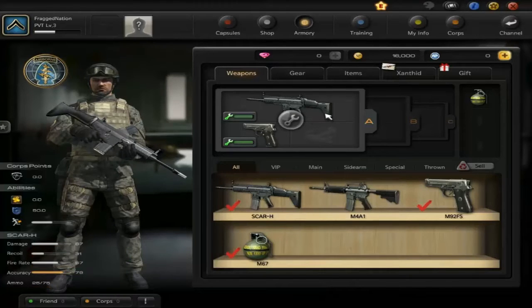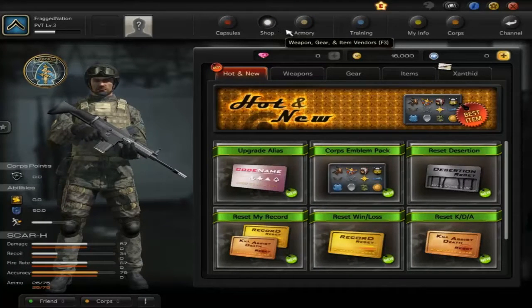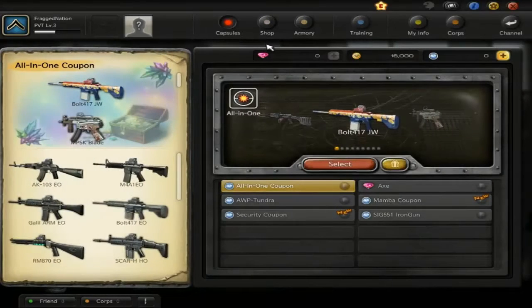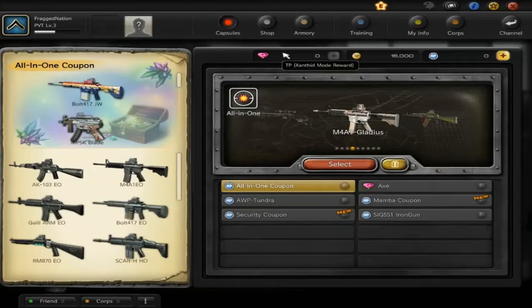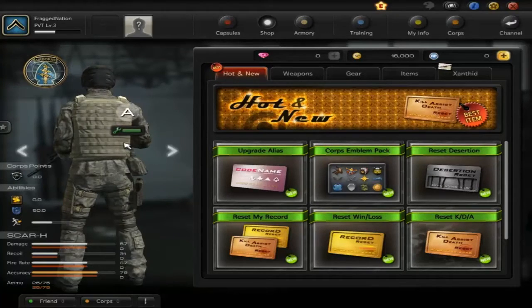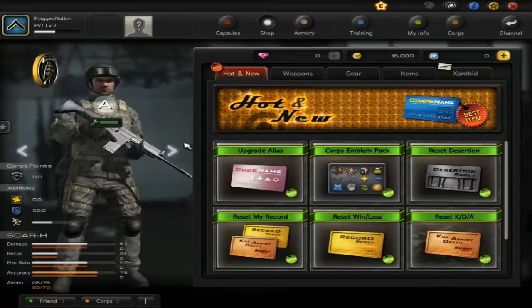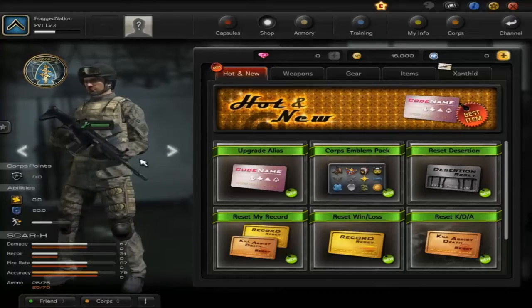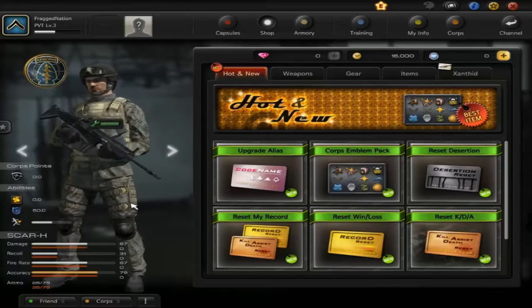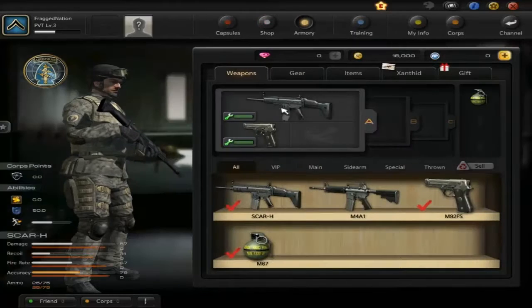The first thing I want to talk about is the UI layout. You see this a lot — it looks really similar to Combat Arms, or games like AVA or Arctic Combat. They all kind of look the same in the menu system. But this one stands out in a few places. The graphics, for one, look pretty good. You see a detailed character model — not really my style, but definitely good for a free-to-play game. Everything's rendered nicely with some lighting and textures.